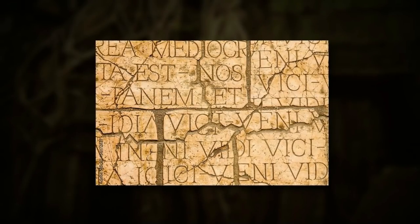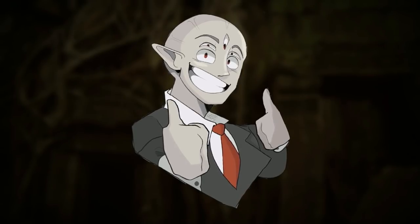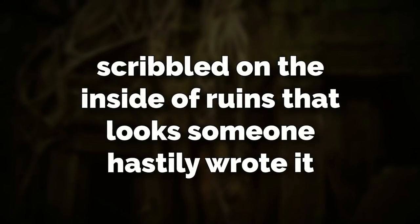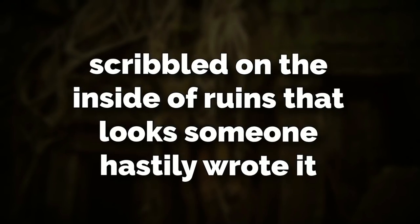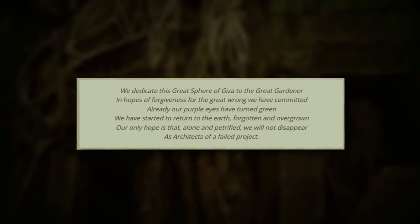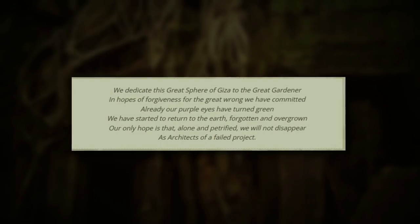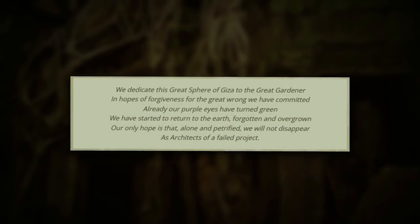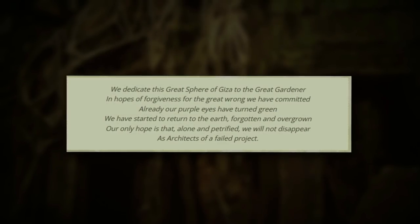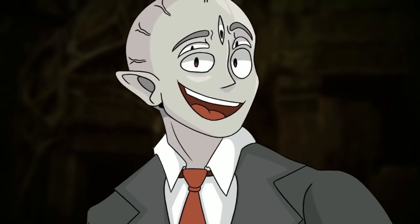Right outside one of the ruins, there's a message written on a tablet in Latin — the first of many scribblings found in this level. There's even graffiti scribbled inside ruins that looks like someone hastily wrote it. That plaque says: 'We dedicated this great sphere of Giza to the Great Gardener in hopes of forgiveness for the great wrong we have committed. Already our purple eyes have turned green. We have started to return to the earth, forgotten and overgrown. Our only hope is that, alone and petrified, we will not disappear.' That's creepy.